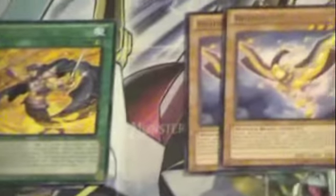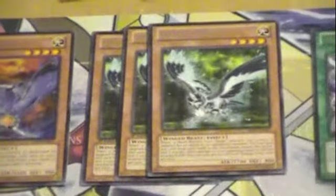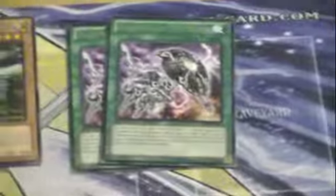We got a playset of Vivid Knights, a playset of Swords at Dawn, two Bujingi Cranes, two Crows, and two Mirrors. I don't know if people actually use those in the Bujins or not.